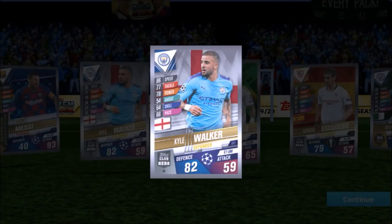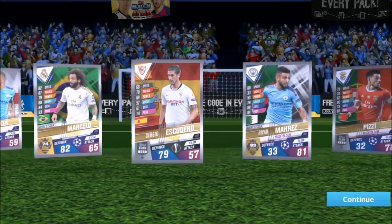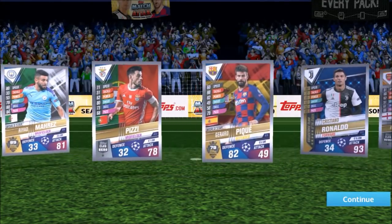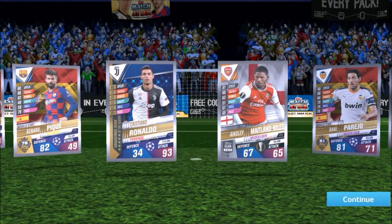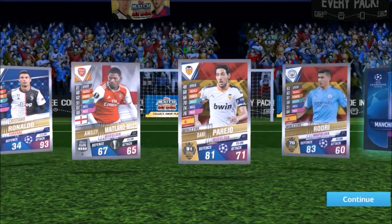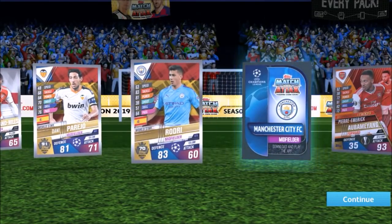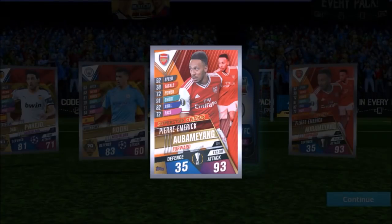Looks like a special England card maybe? I think it's just a base club hero — that's just where the nationality is on the wall. We've got Messi and Ronaldo in the same pack! Nice, Niles — always good to get Arsenal players. We've got a Pereiro. We have more inserts — Obey! Look at that, it's a double. He's a superstar striker there — 93 in attack for 12 million. That is definitely a possible.